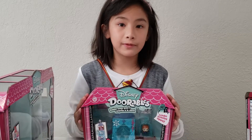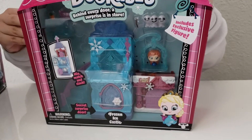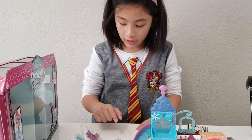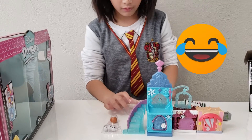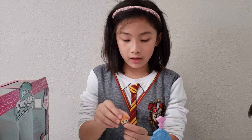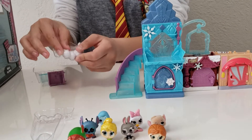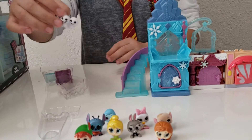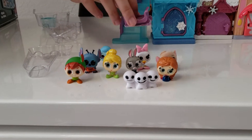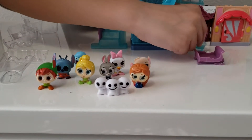This next one is Frozen with Anna. We're in the house. We got Anna here. And we got our snowman — let's open that, put them here too. And we got the sling, we're going to just put that here, and a bench, so let's put that there.